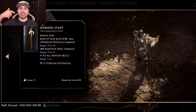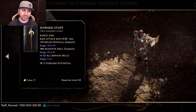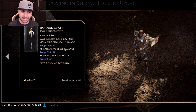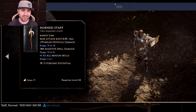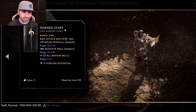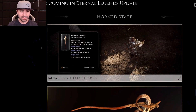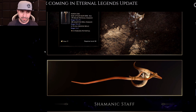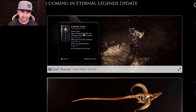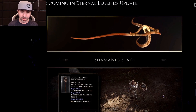They should have flipped it — the Minion Skills should be on the skull staff. I wish there was something for Minion Damage, but they did give us a Minion Staff as well. I mean, you're probably never going to use this. Necro's my favorite, but I don't see myself using it because it only gives plus 1 to Minion Skills and it's two-handed, so you're going to lose the Catalyst and the Scepter.